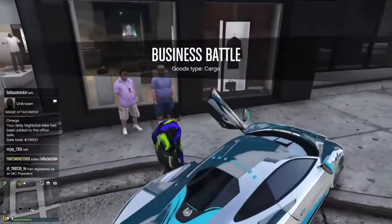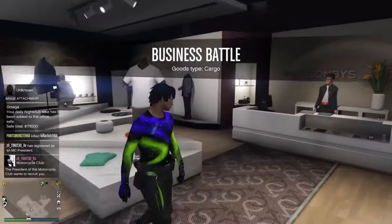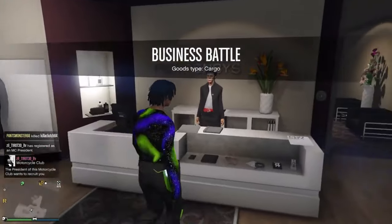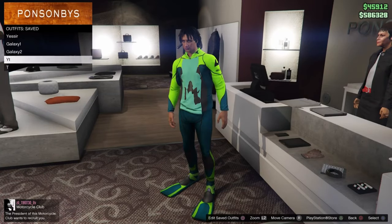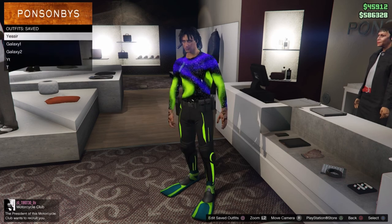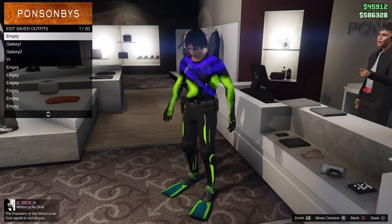First thing you want to do is make your way over to the clothing store. In this modded outfit you are going to be losing some outfits — you can save one outfit. The outfit you want to save, just keep it equipped, then make sure you go and delete every outfit out of every slot. Make sure you got every outfit deleted.